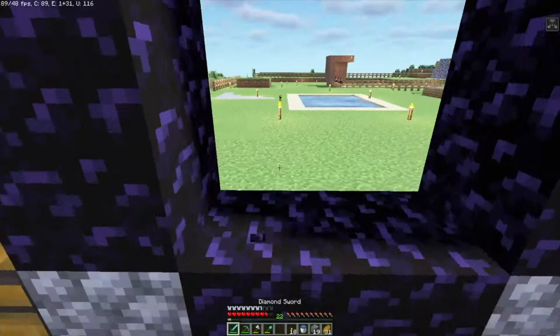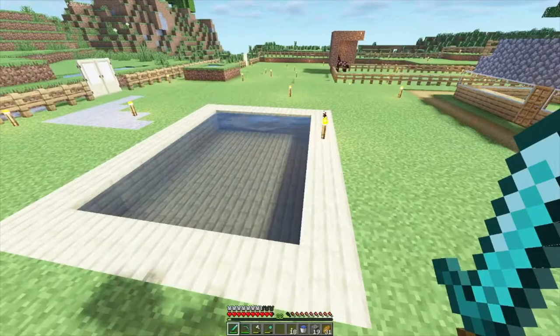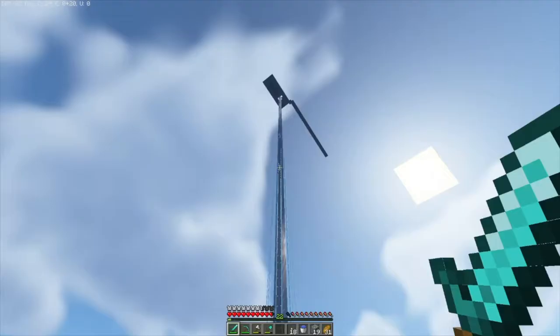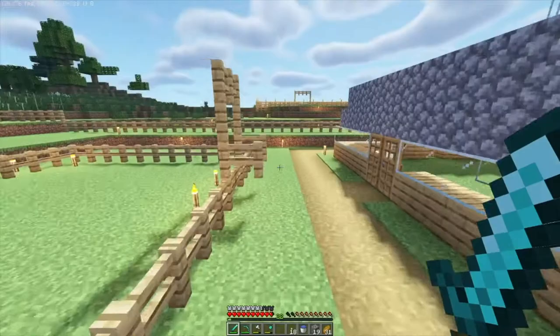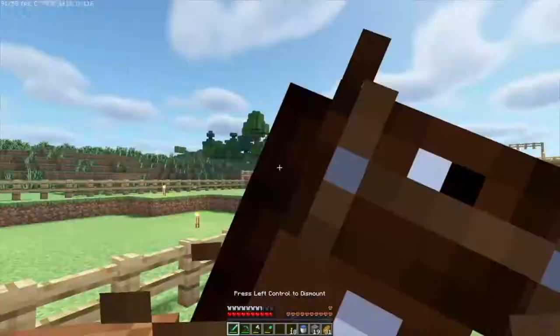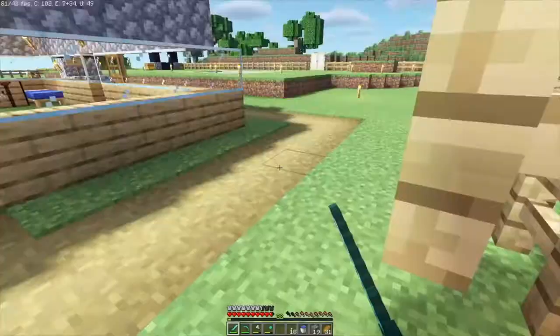I've got my nether portal, but it's not lit yet. It's not actually my first time entering the nether when I do light it — you've got to go through a different nether portal to get to someone else's house, which I'll show you in a minute. I've got a pool here, which is good for when you jump off from up there. I've also got an infinite water source and a horse. I don't know what to call it yet — maybe leave some name suggestions in the comments.